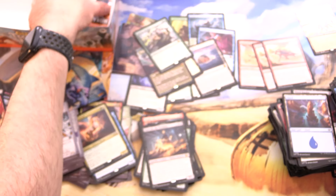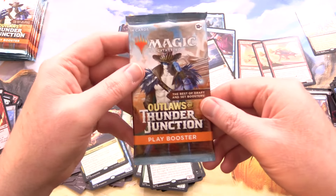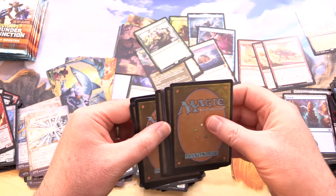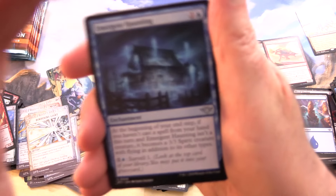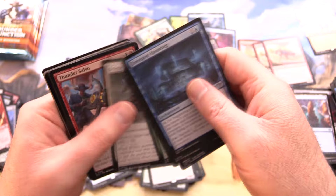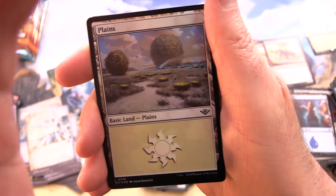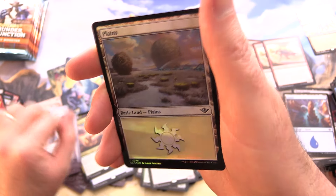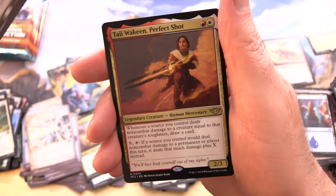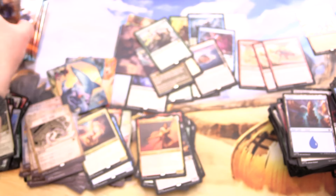Holy cow, so many Mythics. Let's get this box out of the way — we're on our final six packs. I had a lot of fun with this box, to be honest. Very much a different experience to Karlov Manor — this is definitely a more fun set. We've got a Foil Plains, One Last Job, Voidrend, Ty Joaquin, and Perfect Shot.